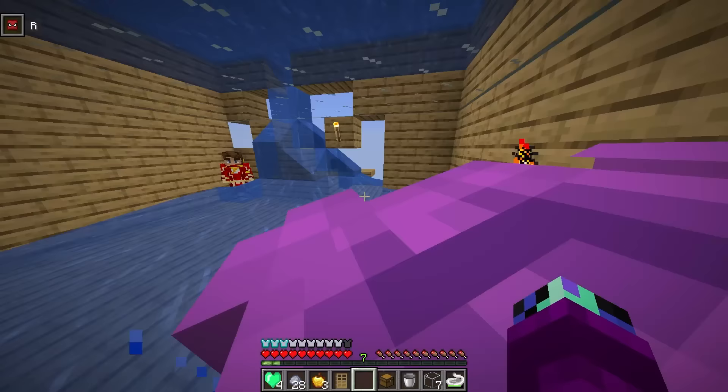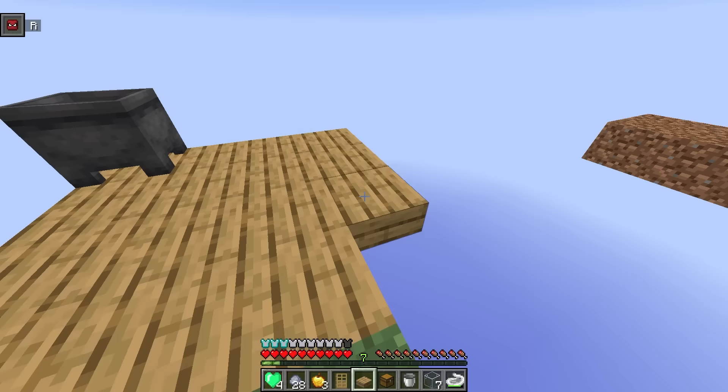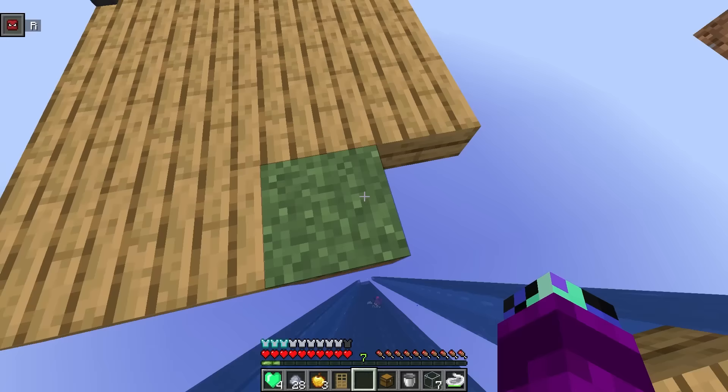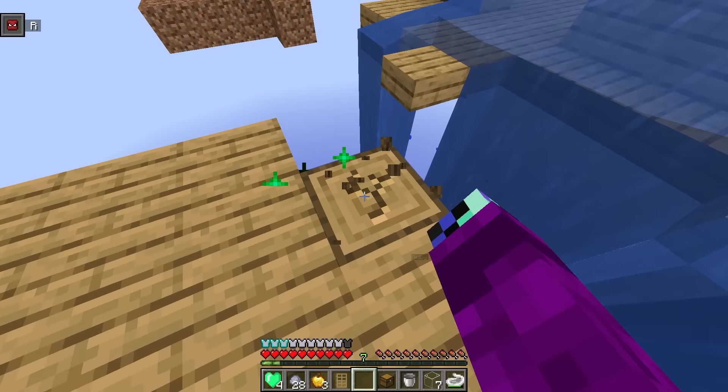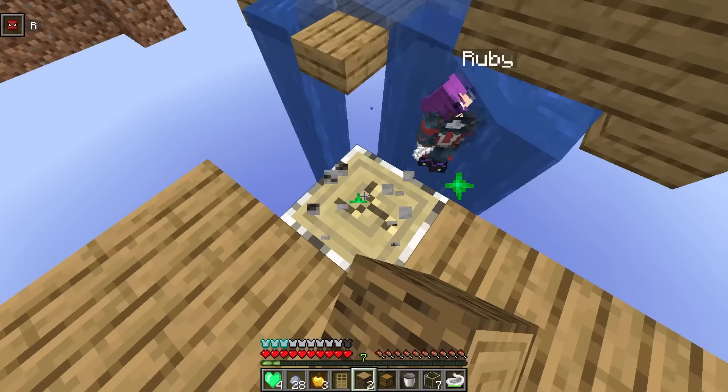This is annoying but we got this. Let's keep breaking the one block — we still need to get an OP weapon. If we want to beat him we have to go to the end — that's what he said. How are we supposed to get to the end if everything's blown up? First we have to go to the nether and get ender pearls and blaze powder.